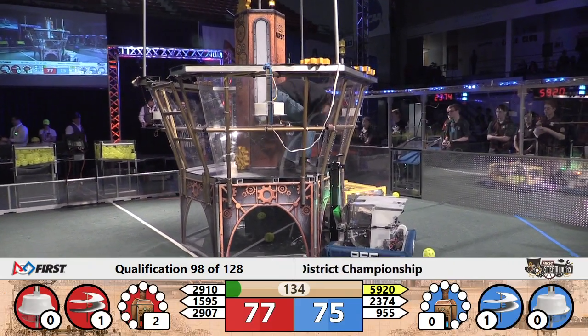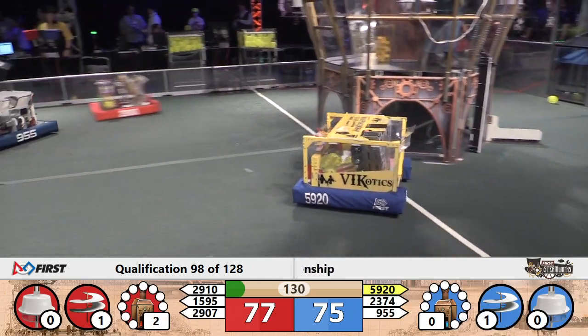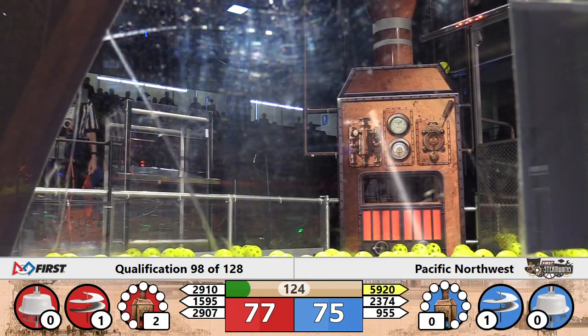Now they're dialed in. And as their Alliance partner 2910 gets the rotor spinning, they only managed to put two kilopascals of pressure in the boiler. Blue Alliance rotor spins as well, and it'll be 77 to 75.